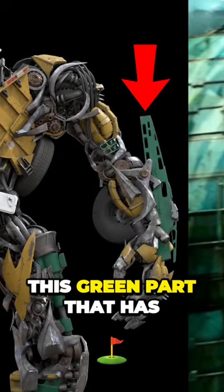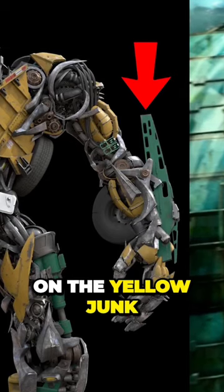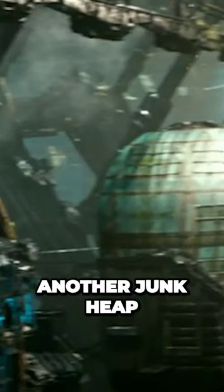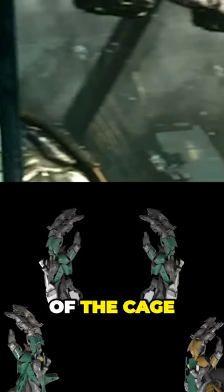Lastly, we can see this green part that has holes in it, which is clearly the green armor that's on the yellow Junk Heap's arms. As for the cage that is next to the yellow Junk Heap, we know that another Junk Heap is in there, since in this shot we can clearly see the CGI model for one of the Junk Heap's hands sticking out of the cage.